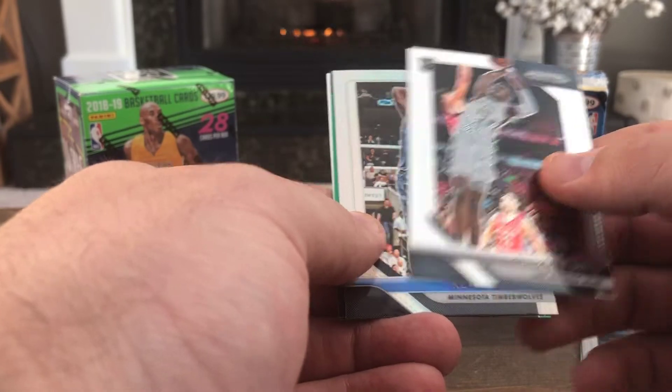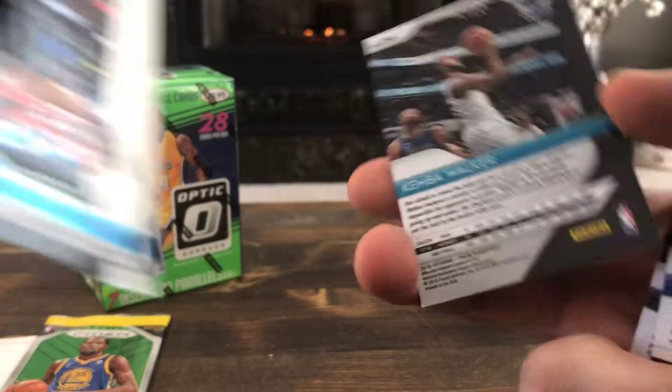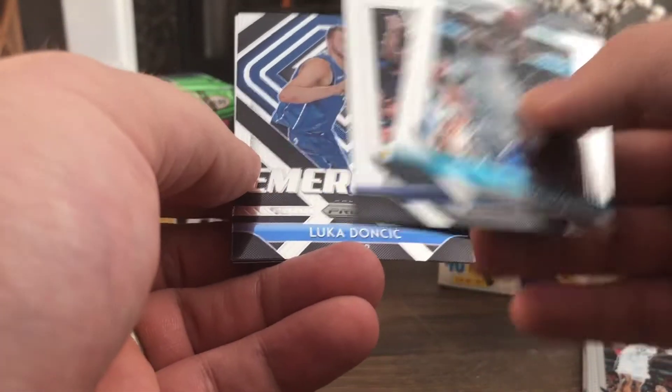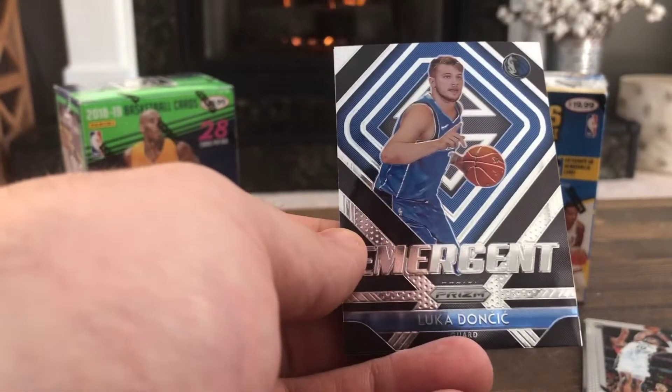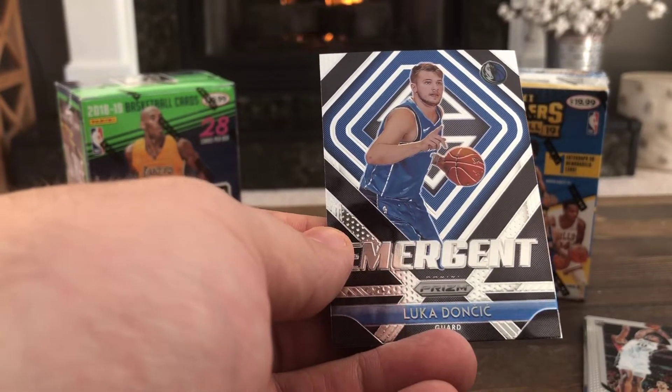Second pack: Chimese Metu, Kevin Garnett, Kemba Walker — it's a green parallel, not numbered, but still pretty cool — and Nikola Vucevic. Third pack: Kemba, Wiggins, and we got a Luka Doncic emergent — that's pretty cool, good card to get, no complaints there.